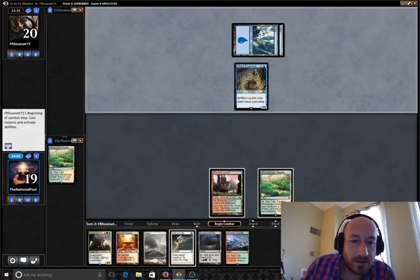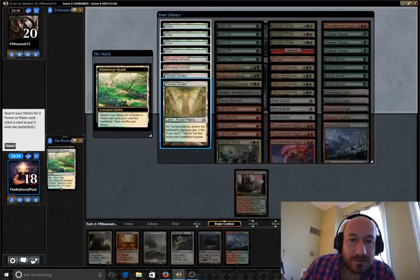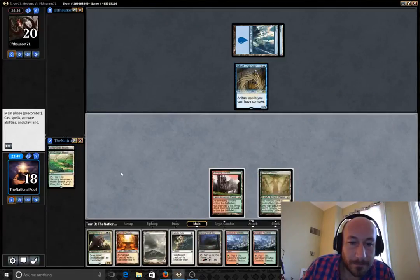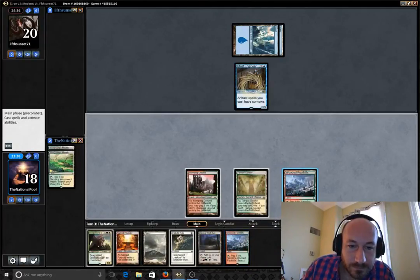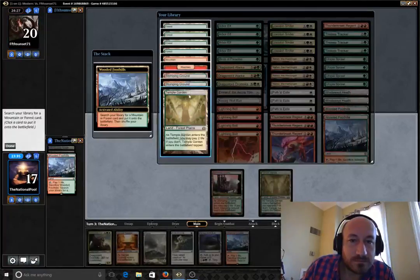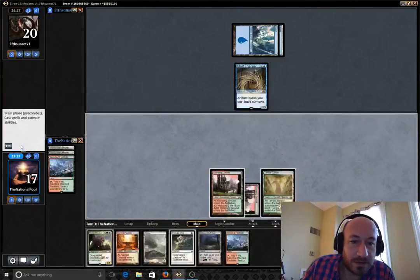Let's grab a Temple Garden. A lot of mana here. We've got nothing, so let's go ahead and crack this now. Let's grab another Stomping Ground, cause we have plenty of white sources. We do have some stuff coming down the pipeline that costs double red. And we've got our Path up.